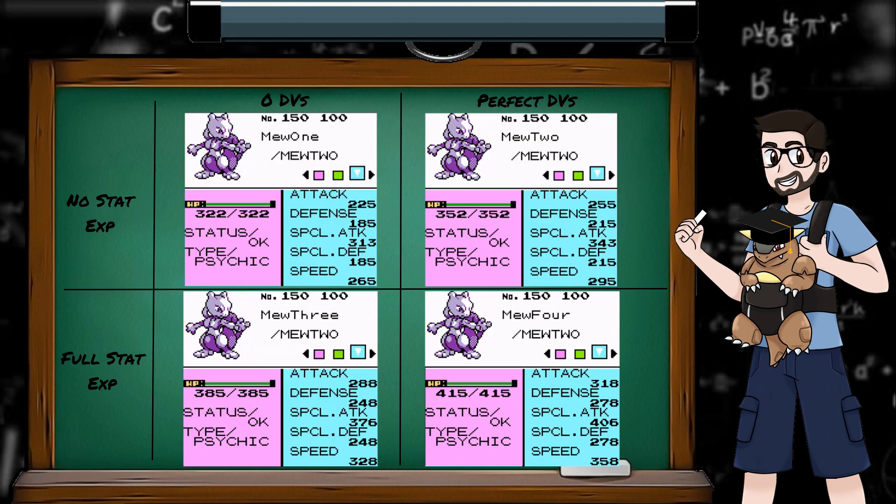Finally, here's a breakdown of Mewtwo at level 100 with either perfect DVs, awful DVs, full stat experience, or no stat experience, so you can see how much these variables change the end stat values.